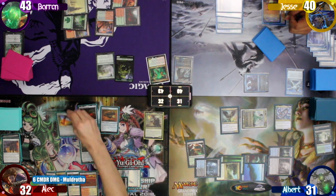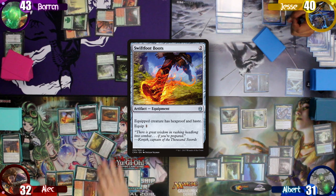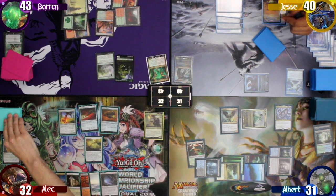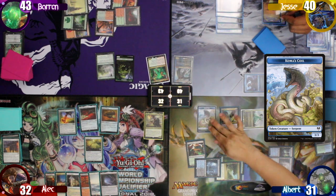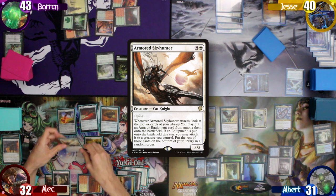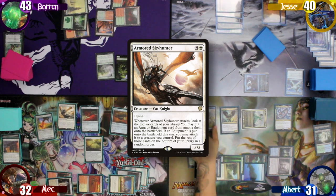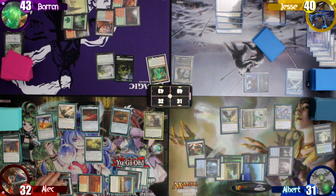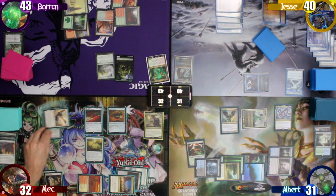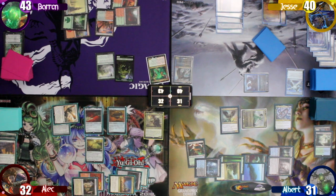On my end step, Alec flashes in the Swiftfoot Boots. On Alec's upkeep, I make a 3/3 Koma Coil and he untaps and draws. On his main phase, Alec casts the Armored Skyhunter. Before he can equip the boots on the Skyhunter, I sacrifice my coil to tap down the creature. After that, he pays to equip it with the boots and passes the turn.